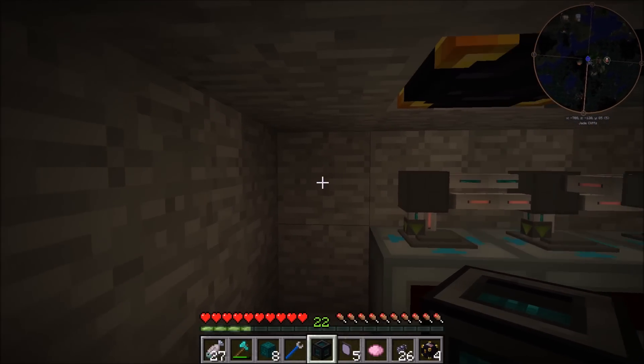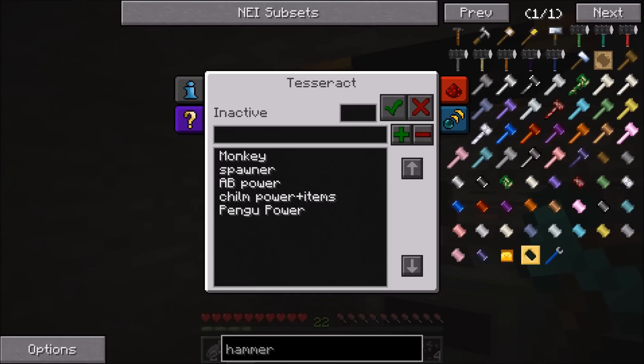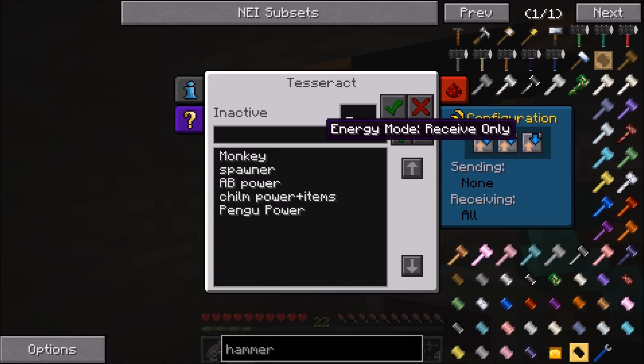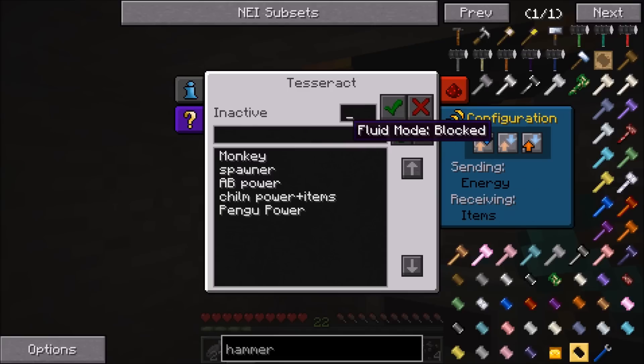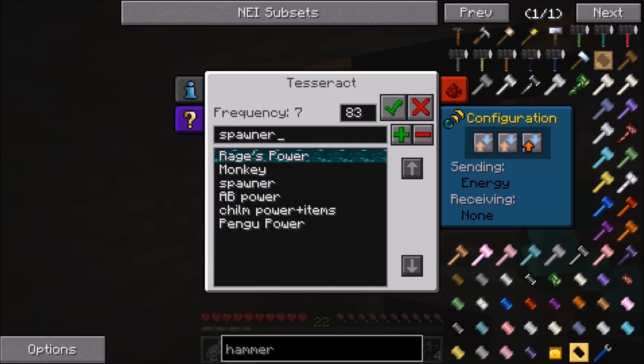Now we need to hook up the tesseract - we'll just throw it down over here. This is going to be sending energy only and we need to make our own, so we'll do the typical name... let's do 'rage is power'. Do we need to set a frequency? Frequency seven is already set - nice. So 'rage is power' - what is this, 1380 99? Boom, there we go.